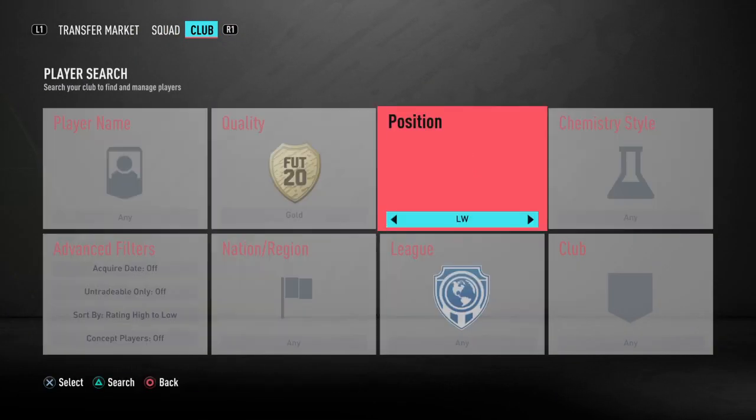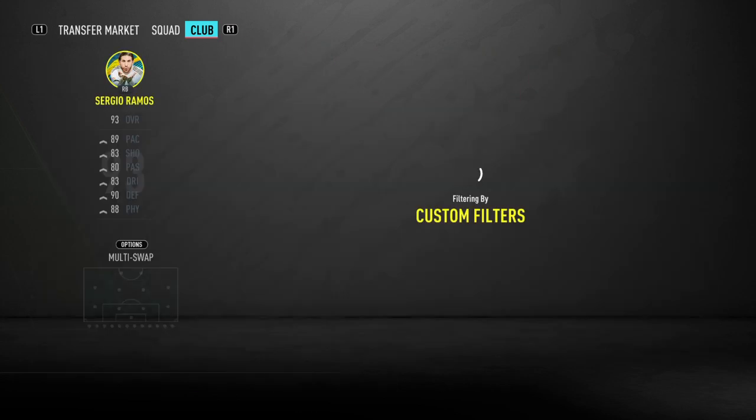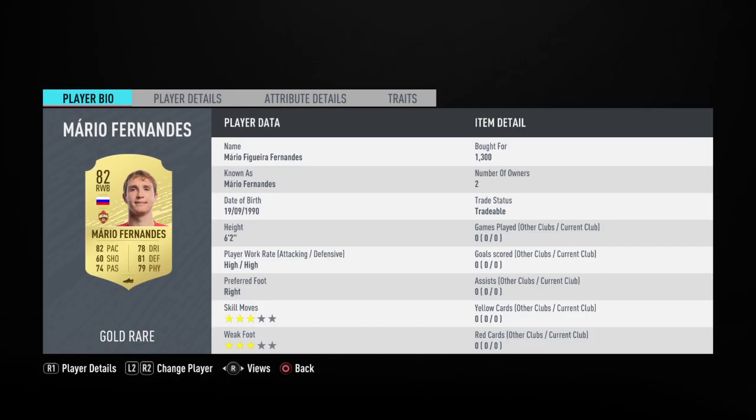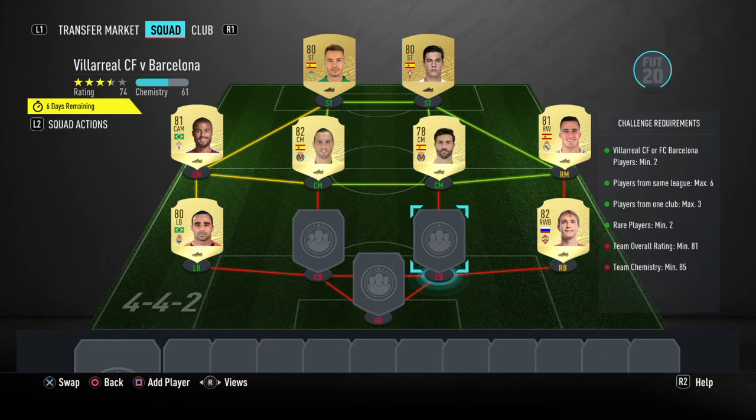Going to right back, we've got a man who was very helpful last week — we're going to be using him again. That is Fernandez, he's a right wing back. So Mario Fernandez — he's not got a really good card, but he's helpful for SBCs. 1.3k, though I may have missed him around 900–800 coins. You may be able to get him even cheaper than I did.